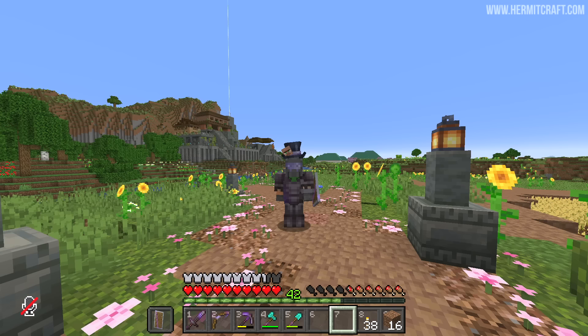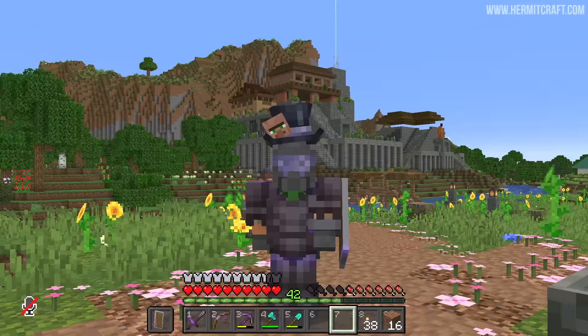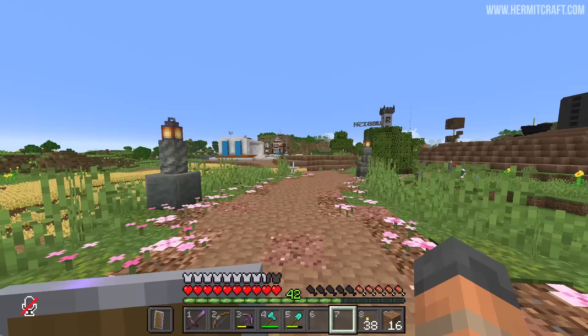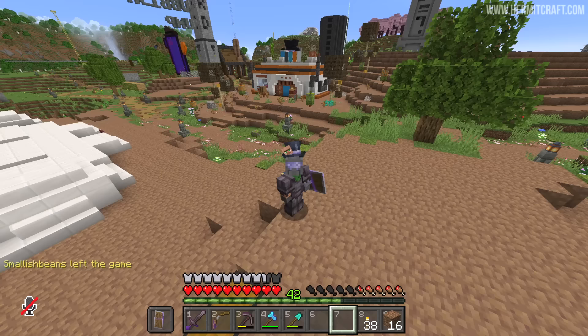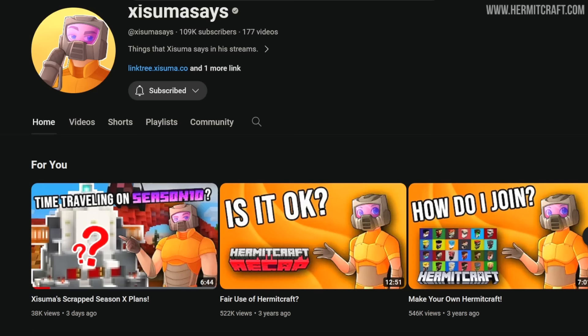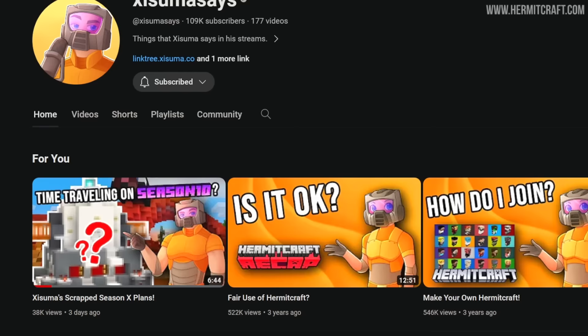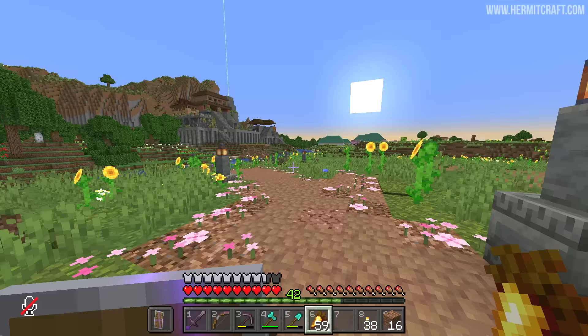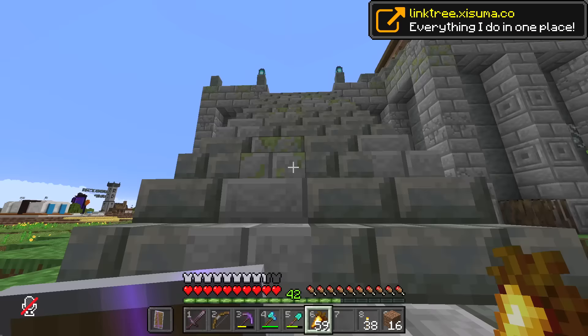Welcome back to another episode of Hermitcraft season 10. I hope y'all are enjoying it, and if you are, please do subscribe to the channel. The last couple of videos I've mentioned that we've had loads of new subscribers, so welcome aboard everyone. I'm going to start this episode off by telling you that I had some plans for season 10 that I completely scrapped. When we all jumped into this world together, I had a big plan, but the magic of this community just started to unravel and it went in a totally different direction. If you're curious, there's a video all about it on my Asuma Says channel. The latest one is about my plans for season 10 that I ended up scrapping once the season begun. So after you're done with this episode, that might be something you want to check out.